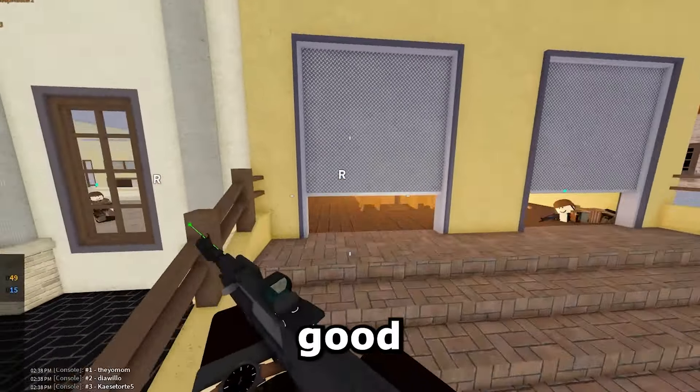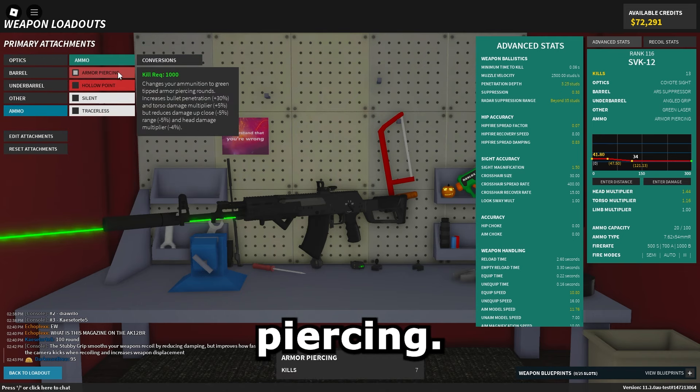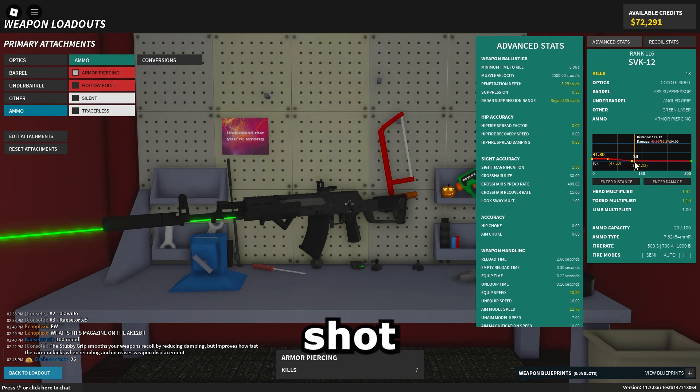Oh, there's a music box — that's where the music's coming from. I also forgot to mention: this thing has super good penetration. It has 2.5 studs default, and if you put on armor piercing, you can get the same shot-to-kill with 3.25 stud penetration depth. That's what I roll with — armor piercing.